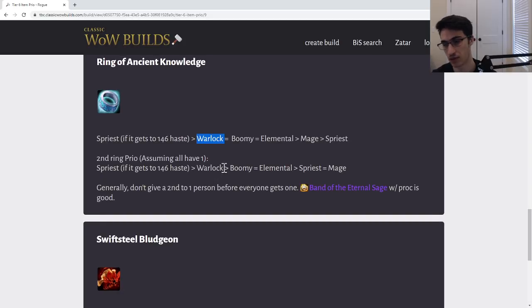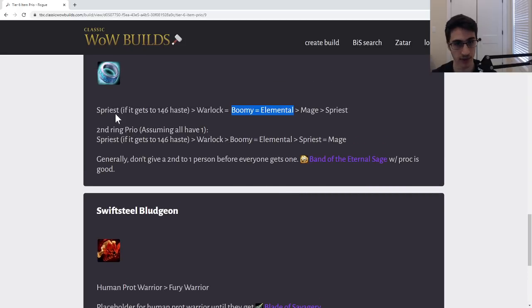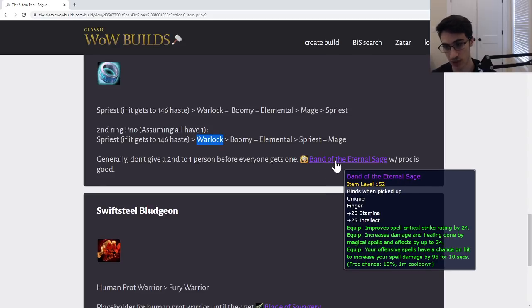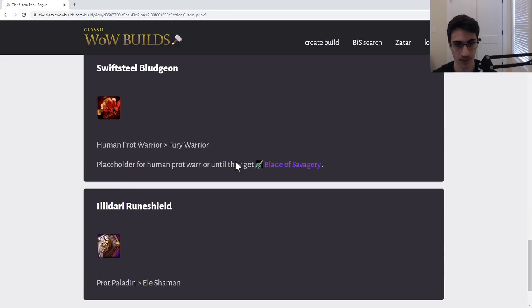Warlocks definitely gain a lot from this ring and would be a good first candidate. But it also depends — if all the Vashj rings went to your Warlock first, other casters might be lacking. On to the second ring: if you start giving second rings, the second one should probably go to the Warlock before other classes, because relative to Band of Eternal Sage — which is great for Boomkins, Elementals, and Mages who like the intellect — Warlocks don't care as much about intellect. So while you wouldn't immediately stack Warlocks, once you give second rings, Warlocks should get it quickly.